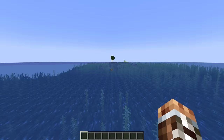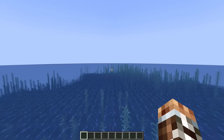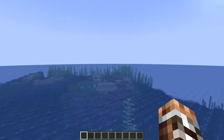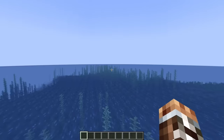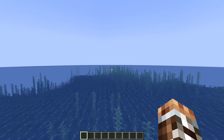Start by finding a spot in the ocean at least 70 blocks away from any land. You can change the render distance to 6 chunks as a quick way to verify that there's no land nearby. You may find it useful to choose a build site that's close to a village so that you can grab a few of their villagers for the farm, but this isn't critical. You can move them through the nether as well.